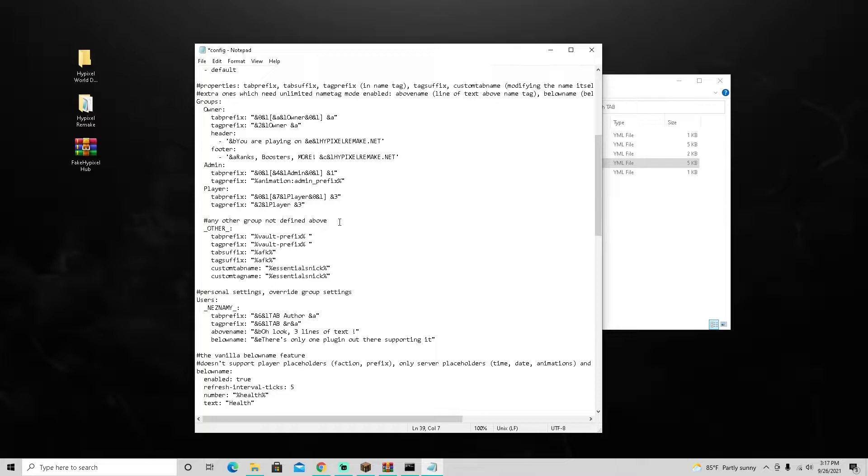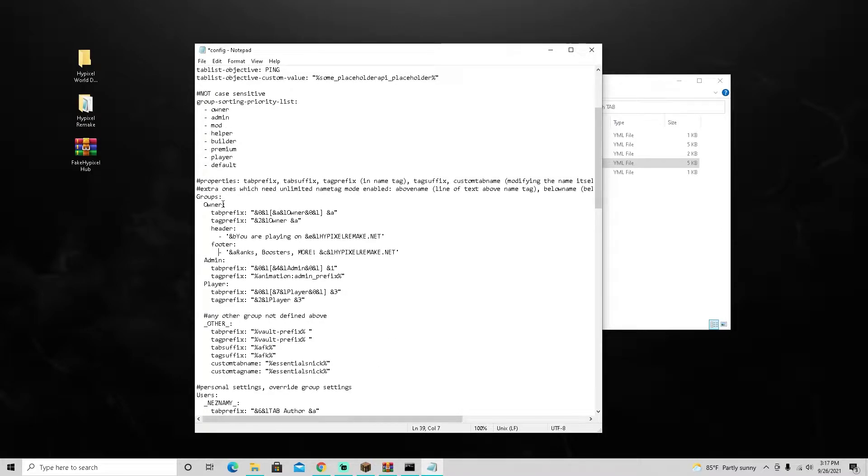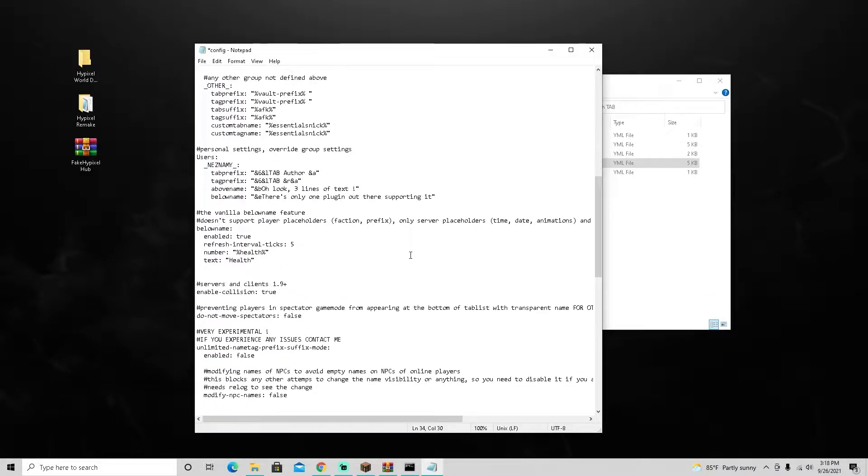Make sure the owner rank is in the tab config. Go to Groups, find the owner rank prefix. Don't use the default prefix — set it where Hypixel has their owner prefix. Color code 'c' is red, then a space, then 'and c' afterwards makes your name also red. Save the file once done.